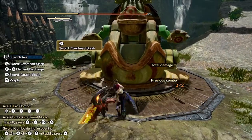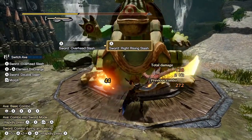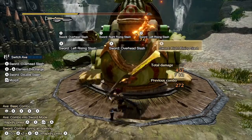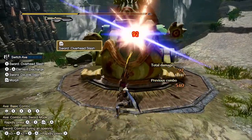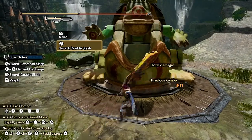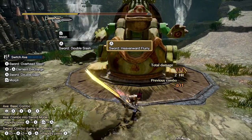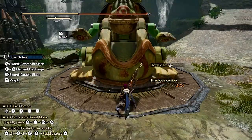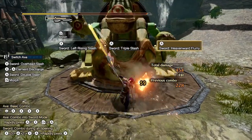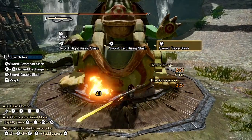Now for sword mode attacks. Pressing X three times performs an overhead, right rising, and left rising slash — you can loop these, or continue from a morph slash into the right rising and left attack. Pressing A two times performs a double slash and heavenward flurry attack; the heavenward flurry builds up the amp state more than any other attack. The best combo to reach the amp state is pressing X three times and then A two times. After any left rising slash, pressing A does the triple slash rather than the double slash.